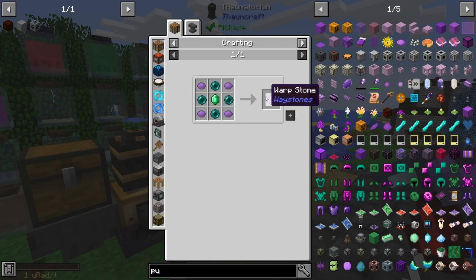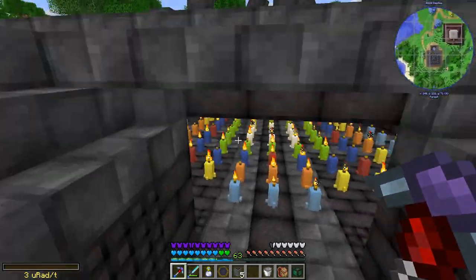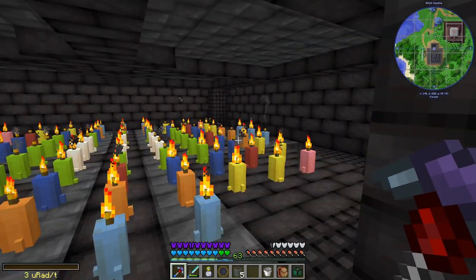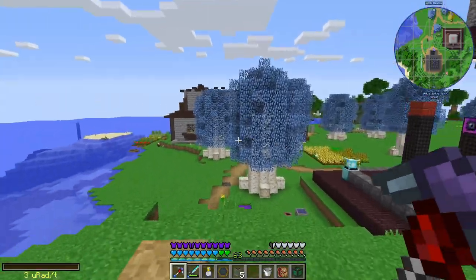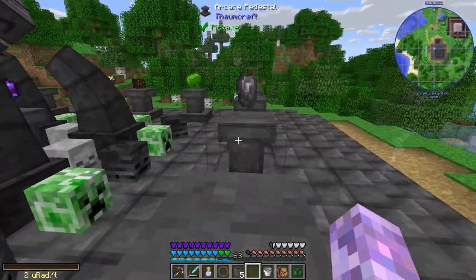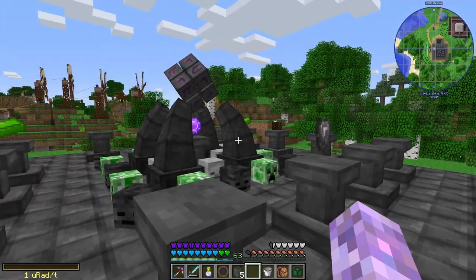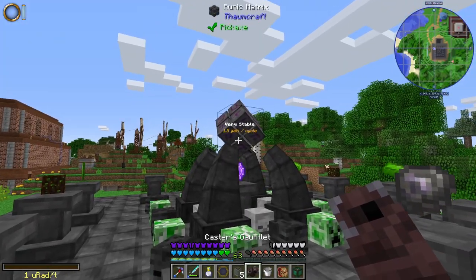Getting purple dye to make the warp stone. And that should be everything we need to hopefully craft this. Got some more candles down here — I'm hoping that's going to be enough stability. Hoping. We're going to have problems potentially if we don't have enough stability, but I think it'll be okay.